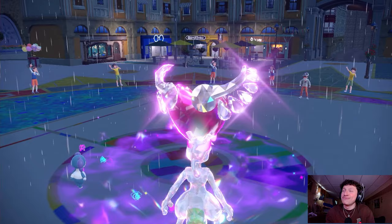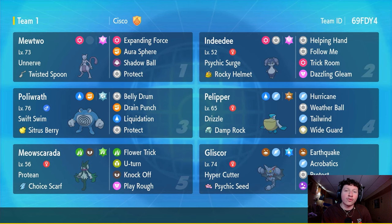What's going on guys, Cisco here, back with some more VGC dolo battles. Today we're continuing our grind through Regulation G, this time with a really dope Mewtwo and Polywrath team. We're combining terrain control and weather control into one team. Starting with terrain: we've got an Expanding Force Mewtwo alongside Psychic Surge Indeedy, and this is just broken. You lead Mewtwo and Indeedy, Mewtwo can outspeed almost everyone and click Expanding Force — STAB-boosted by terrain and boosted 20% more by the Twisted Spoon.